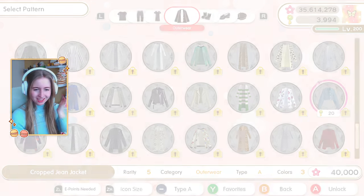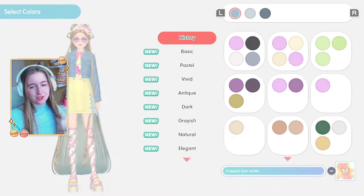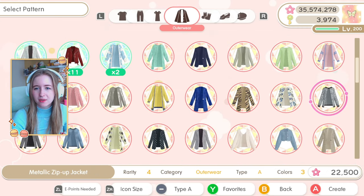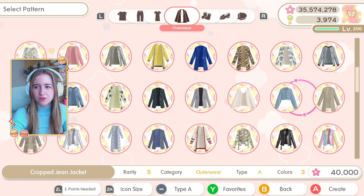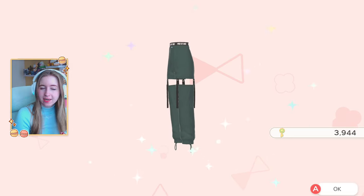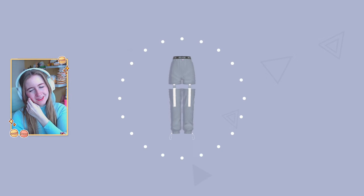For A-type we have a crop jean jacket — I was actually looking for something like this! It looks like actual jeans, way more modern than the old denim jacket. Then the cut-out athletic pants, which are goofy but so cool — very Instagram baddie energy. These items are way more unique than what we normally get, unlocking at platinum rank.